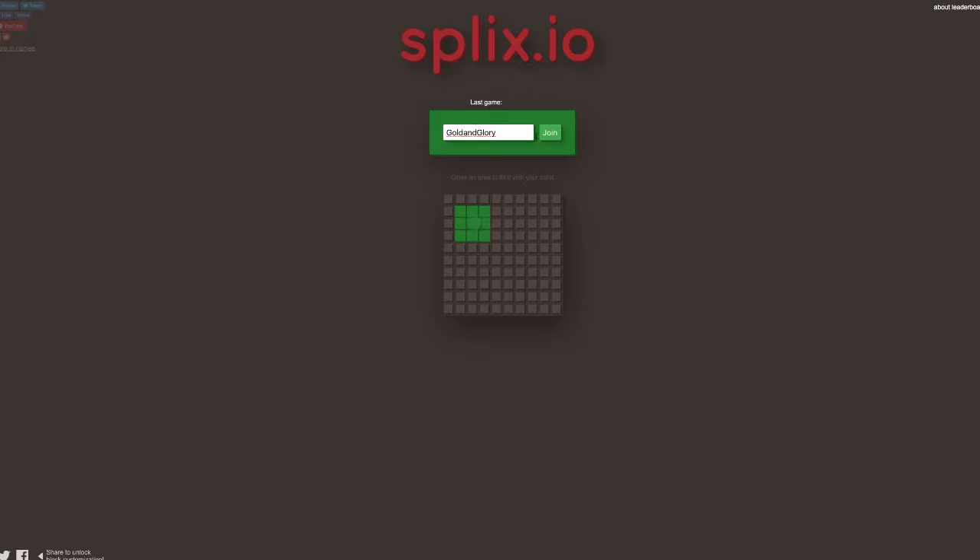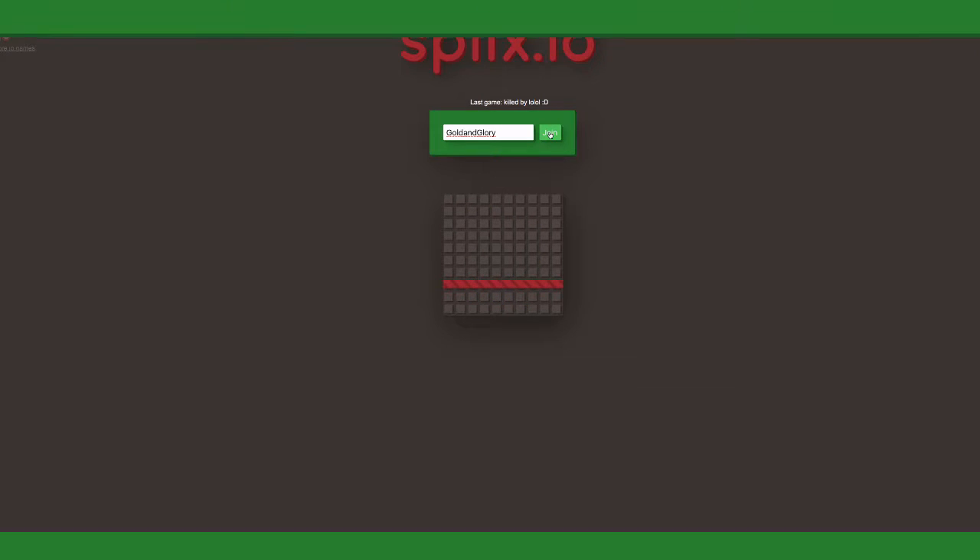Shall we hop into another game or shall we talk tactics? Really there are about two ways you can play this game. You can play very defensively and passively by making little circles, or you can go a more offensive way and go for really big squares — but that's risky. I suppose a third tactic is just trying to kill people and troll them.